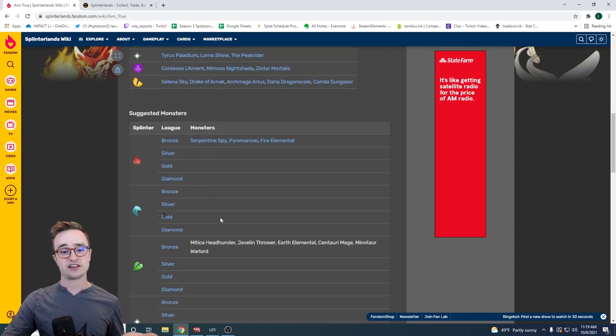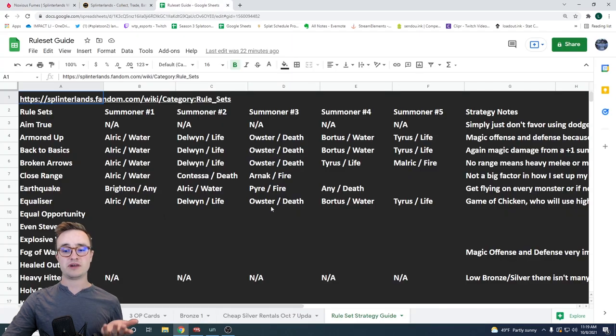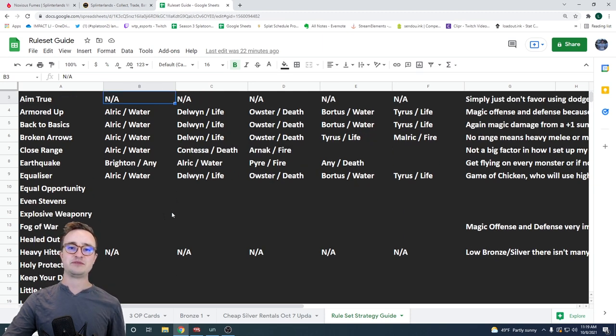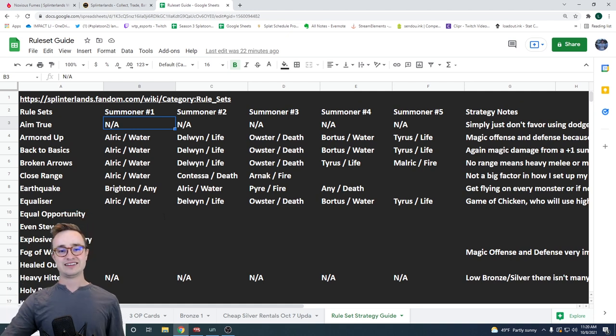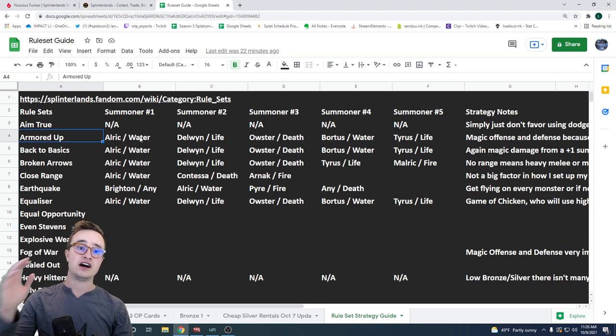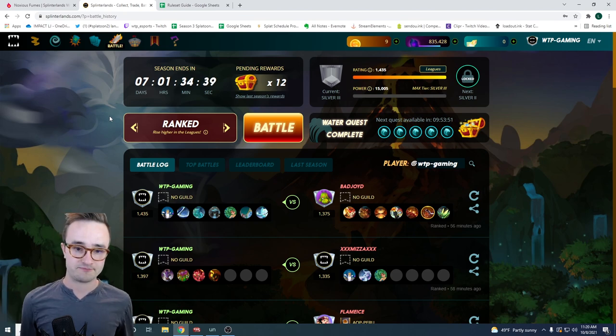They'll also suggest some summoners, though some are the more expensive ones so you probably won't have them. Because some rule sets don't have strategy guides, I'm also working on my own Google Sheets guide — like in my other videos — with my top five favorite summoners and strategy notes on the right side. It's not fully filled out yet so give me some time, but this will be exactly the summoners and monsters from the silver renting deck guide.